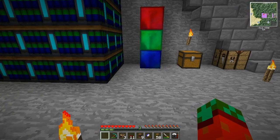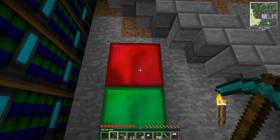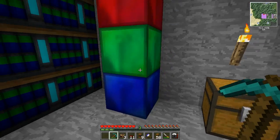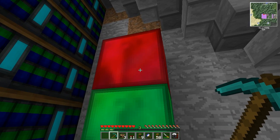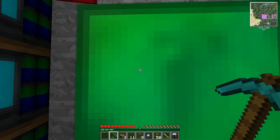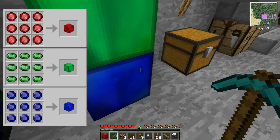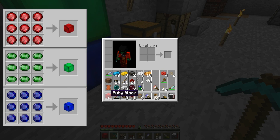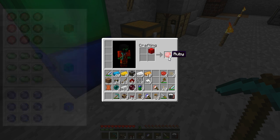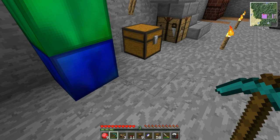One last thing: there are storage blocks for your gemstones. You craft them very easily like this, and of course you can also retrieve your gems by simply putting the block in your crafting field.